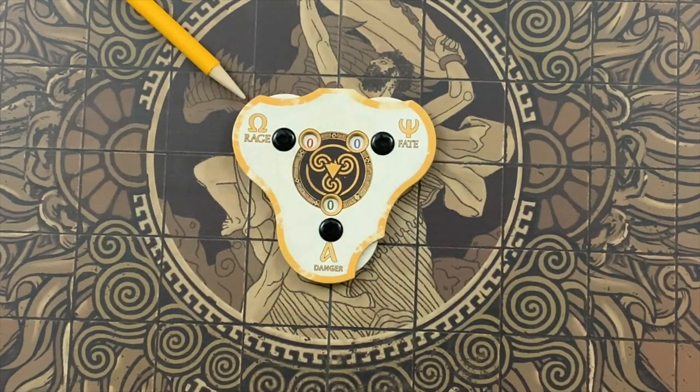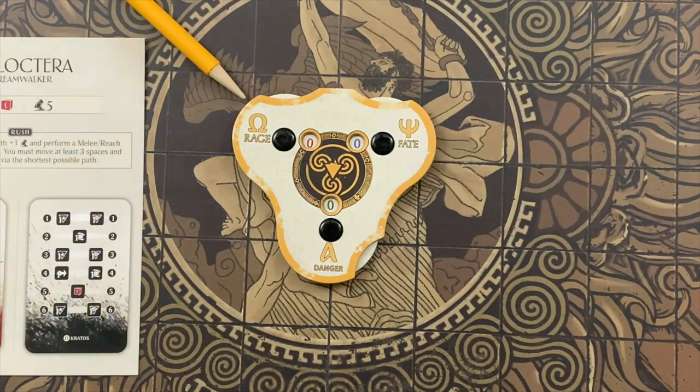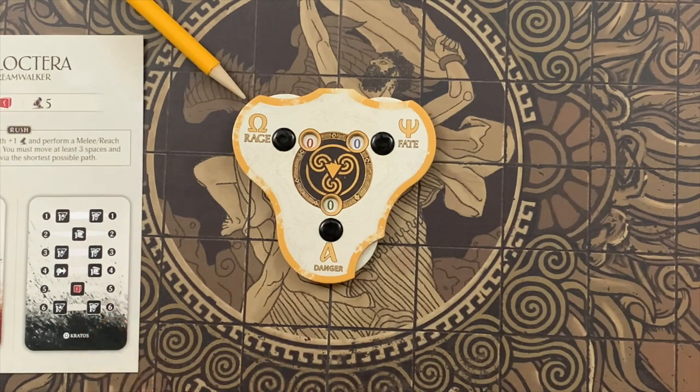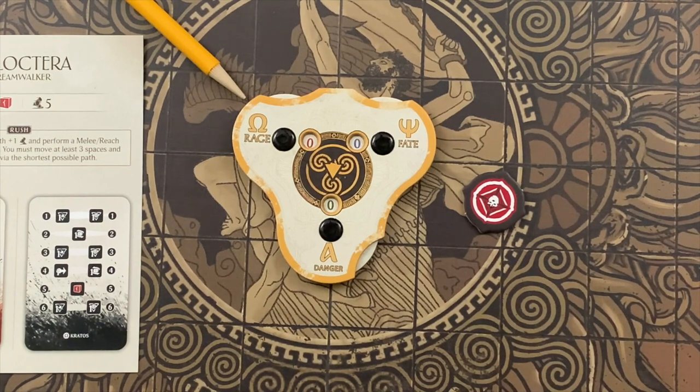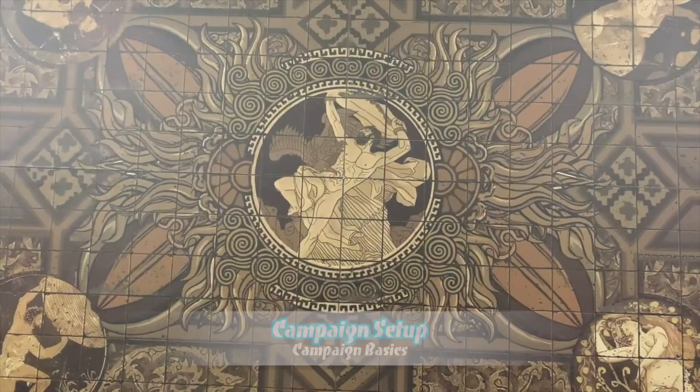Rage represents the fury of Titans. It increases each time you attack and makes you more powerful by giving you access to additional abilities on the Kratos table. It also makes you more likely to become a target — whenever your rage becomes higher than that of any other titan, you gain the priority target token. If you would ever have to raise your rage above nine during battle, your titan is consumed by rage and you lose control over it.